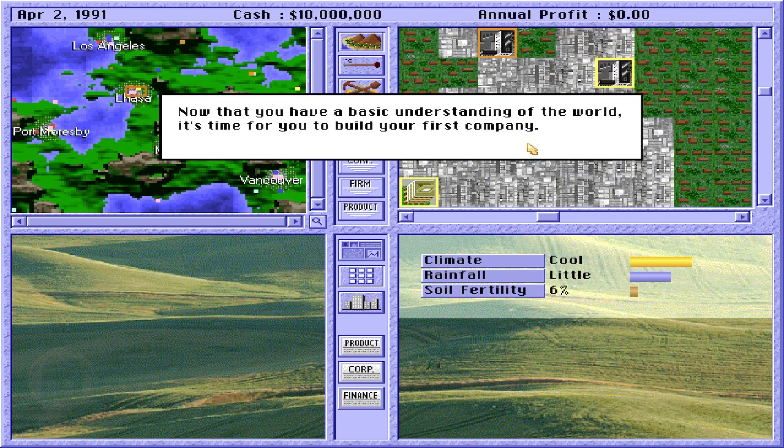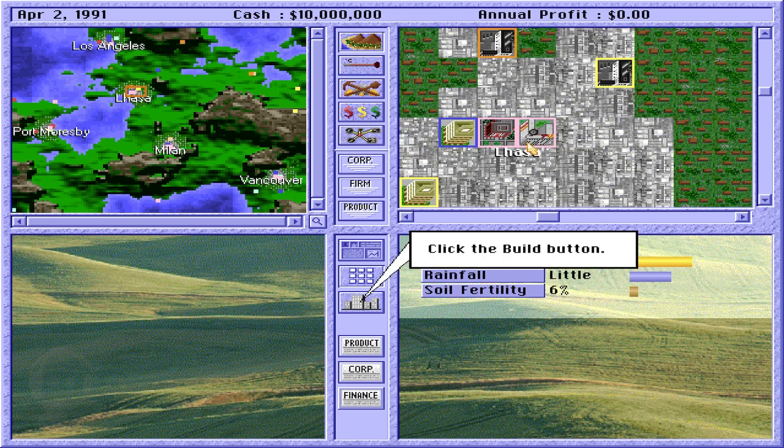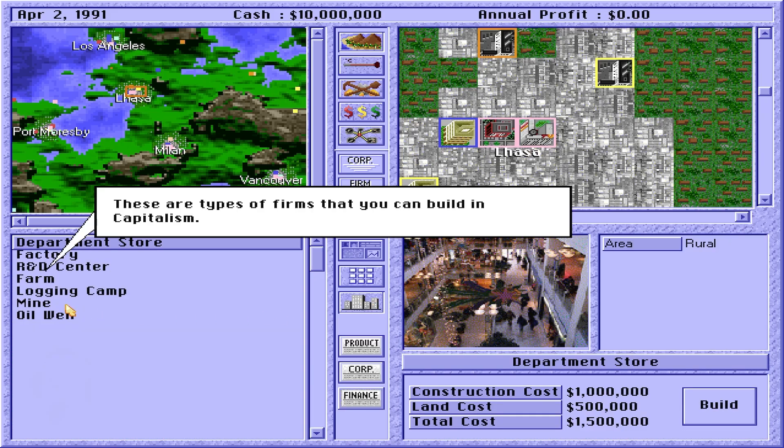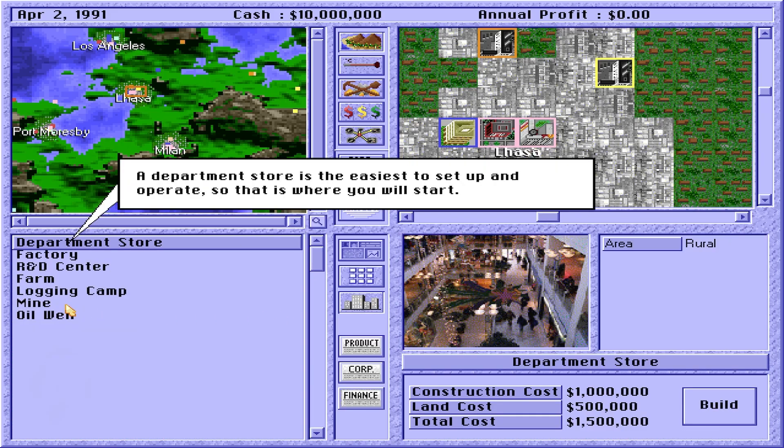Now that you have a basic understanding of the world, it's time for you to build your first company. Click the Build button. These are the types of firms that you can build in Capitalism.